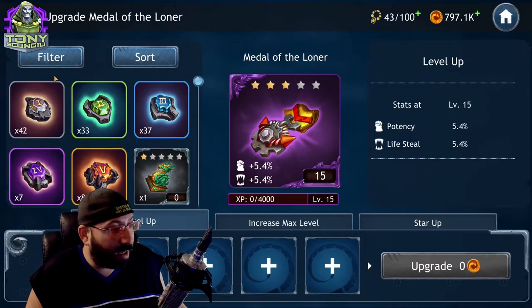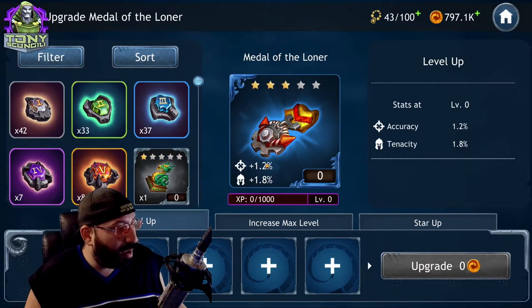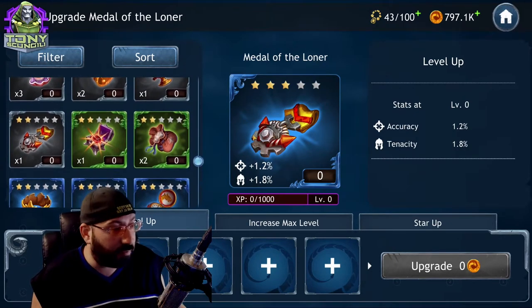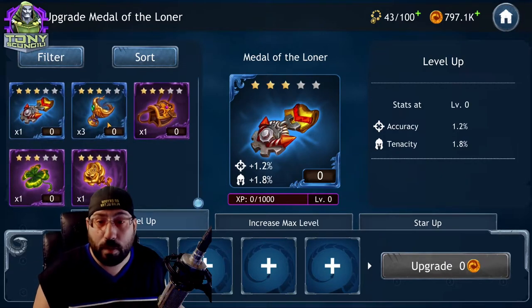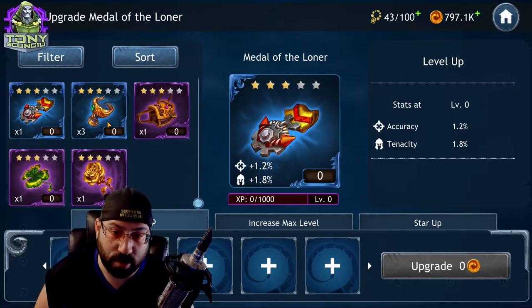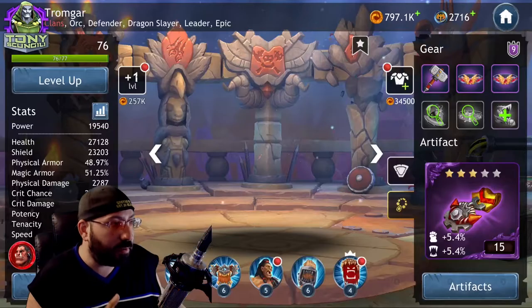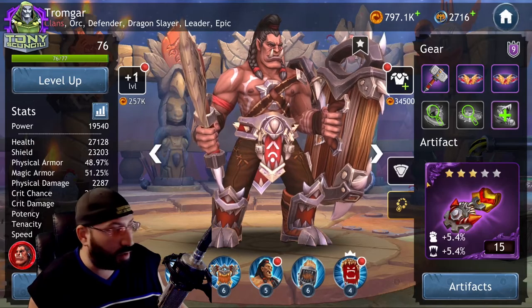You can always later dump it into another artifact of similar value. If I decide I want to use the resources from this artifact on another one, I can select it, throw it into another artifact, and I'll get some percentage of the resources I've spent back into whichever one I'm trying to upgrade. That's the basics of artifacts — use them as an extension of your character.